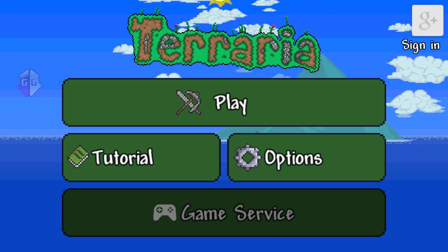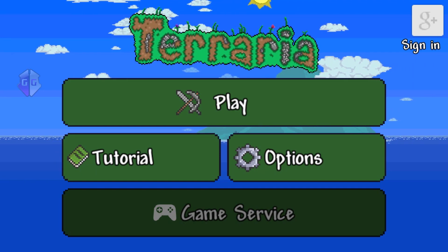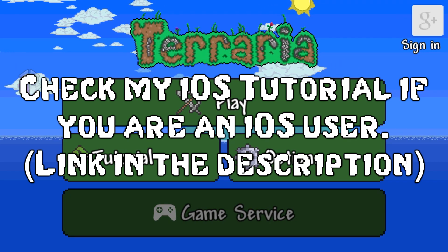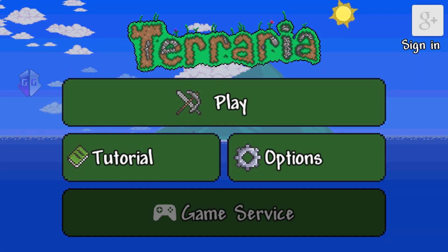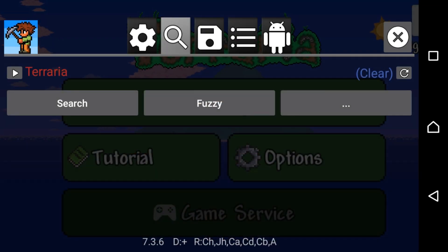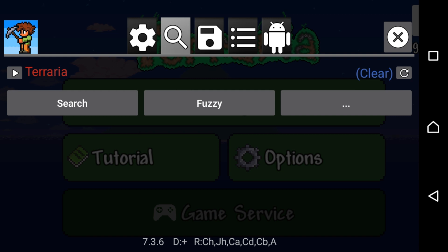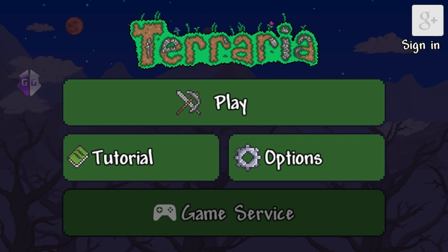We're in the Android version of Terraria and we're going to follow the same method as we used in the iOS one, but we need a different program. You're going to need the program called Game Guardian — I'll leave a link in the description. Your device must be rooted; there's no way to do it without root. No root, no Game Guardian.